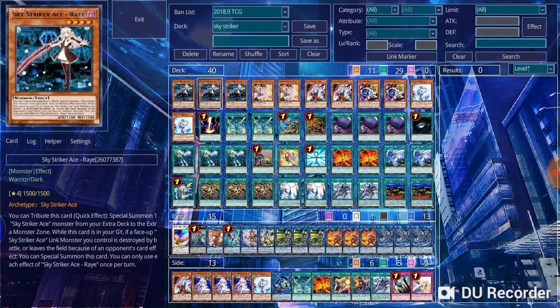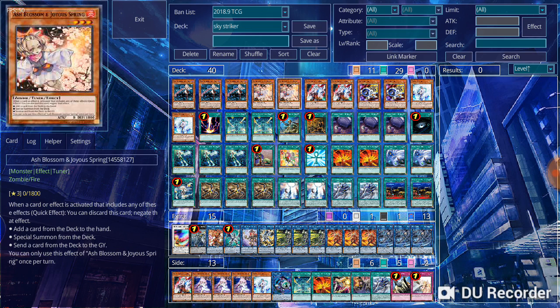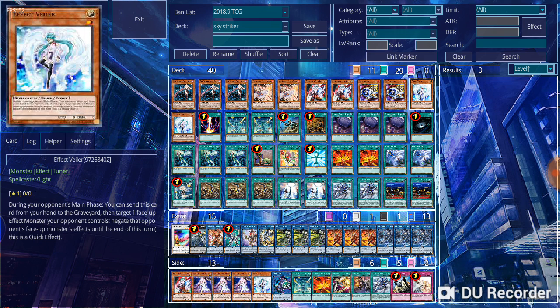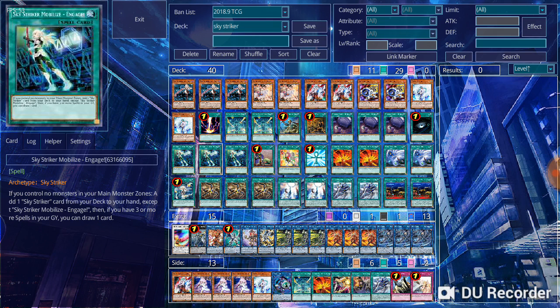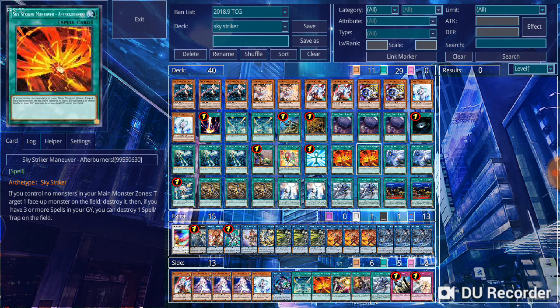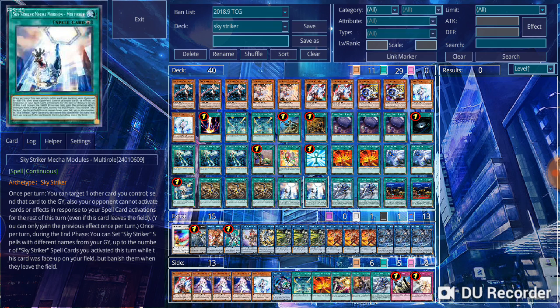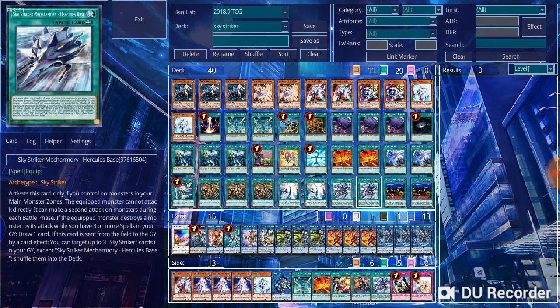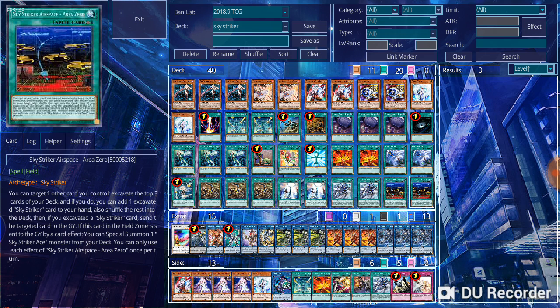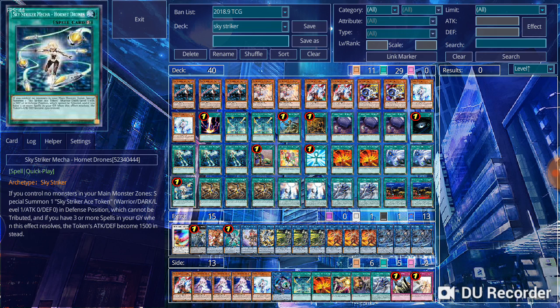For my monster lineup, I'm running 3 Sky Striker Ace Ray, 2 copies of Ash Blossom, 2 copies of Ghost Ogre, 2 copies of Jet Synchron, and 2 copies of Effect Veiler. For my spells, I'm running 3 copies of Sky Striker Mobilize - Engage, 3 copies of Widow Anchor, 2 copies of Afterburner, 2 copies of Multi-Role, 2 copies of Hercules Base, 2 copies of Jamming Wave, 2 copies of Area Zero, and 1 copy of Horned Drone.